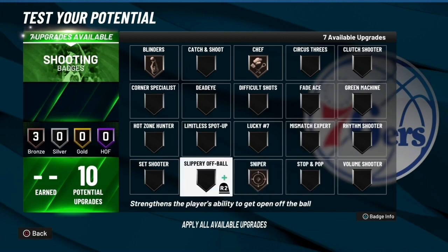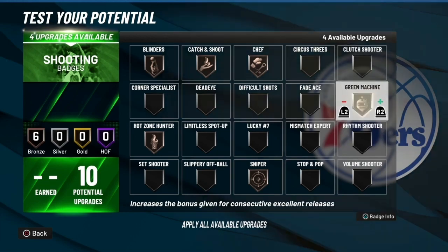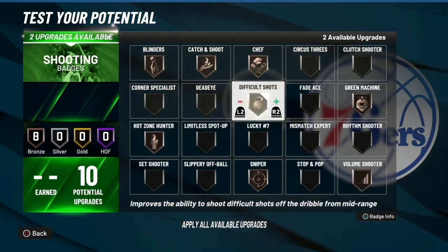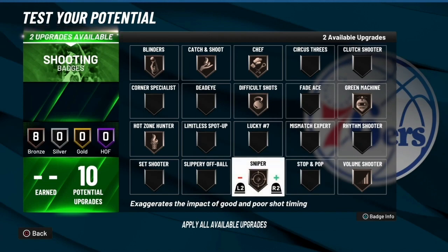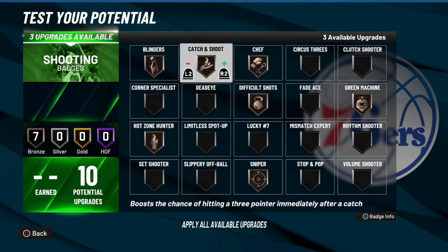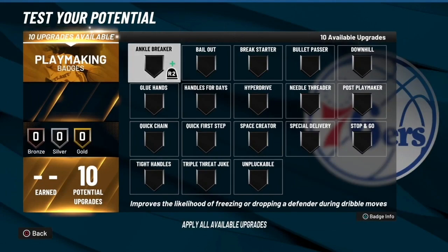Fade ace — no. Set shooter — no, don't do that. Hot zone hunter — you need that. Corner specialist — cool. Catch and shoot is a must, always. Forever is a must. Green machine — yes, but clutch shooters only for my career. Rhythm shooter is cool. Volume shooter — I'd say you could go in. Difficult shots is also a must. So if you want all these at Hall of Fame, that's 4, 8, 12, 16, 20, 24, 28. If you have 25 badges, I'd probably take one off — maybe catch and shoot or hot zone hunter. That's up to y'all, it's all personal preference, but those are the best shooting badges.